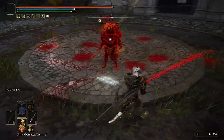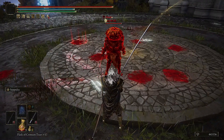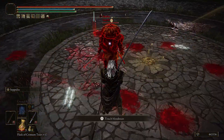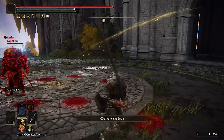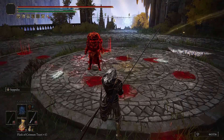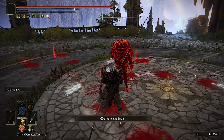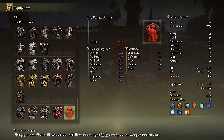A lot of weapons now deal a lot more poise damage, and when you two-hand weapons your normal attacks do more poise damage. Look at that — this guy has the Bull-Goat set with 96 poise points and a two-handed katana made him flinch. They increased the poise damage on weapons, so we have to recheck all the numbers to see what works.